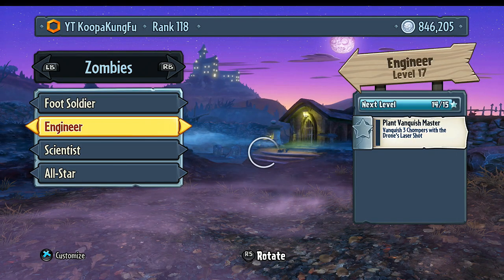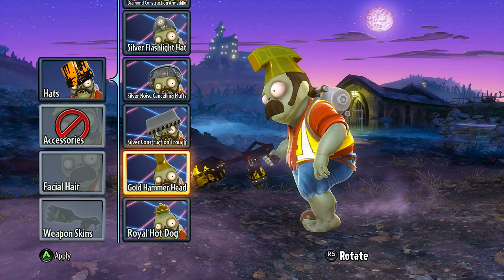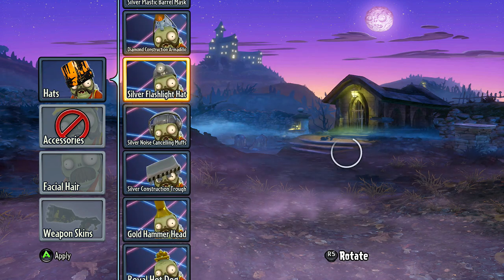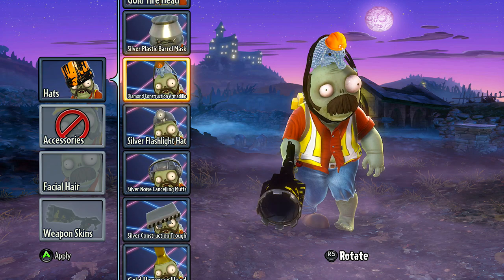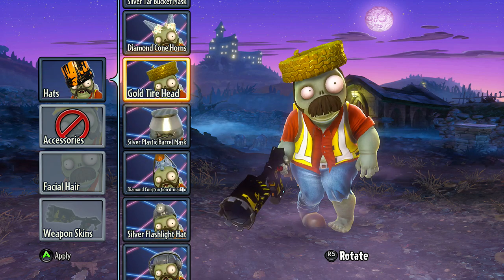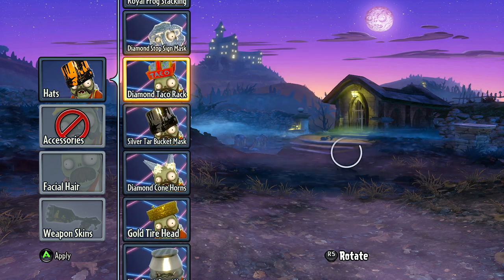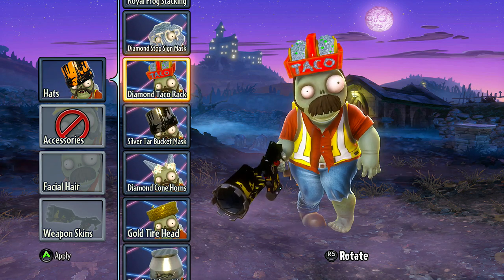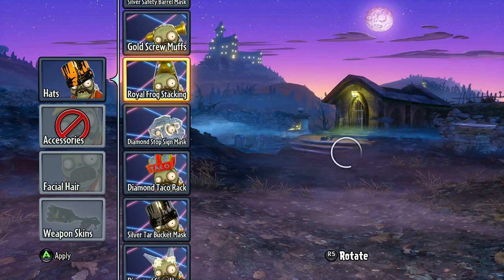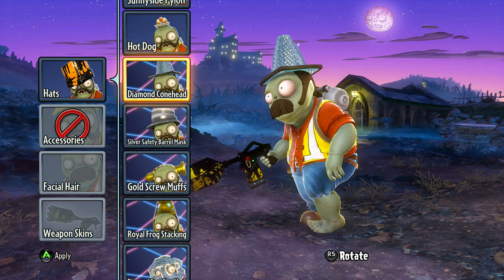Let's move on to the engineer and check out his appearance. We'll go look through the hats here. The royal hot dog — those regular hot dogs aren't good enough anymore — the gold hammerhead, silver construction trough, silver noise cancelling muffs, the flashlight hat, diamond construction armadillo — bam baby, I got a diamond armadillo on my head, what are you going to do about it? Silver plastic barrel, gold tire head, diamond cone horns — our ice cream is fancy — silver tar, diamond tacos, a diamond stop sign to let people know you are legitimate, royal frog stacking, gold screw muffs, silver safety barrel mask, and the diamond cone head — so good, so good.